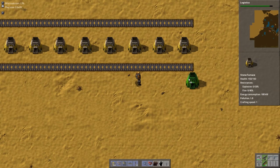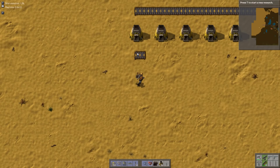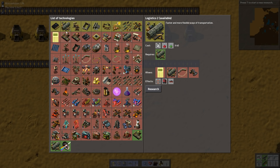One thing we're going to want to do is use an old design that I haven't used in a long time, to accommodate this ability to upgrade. Which is that we're actually going to leave an extra tile. Okay, so that knocked out logistics - that's good. Let's go ahead and get electronics.